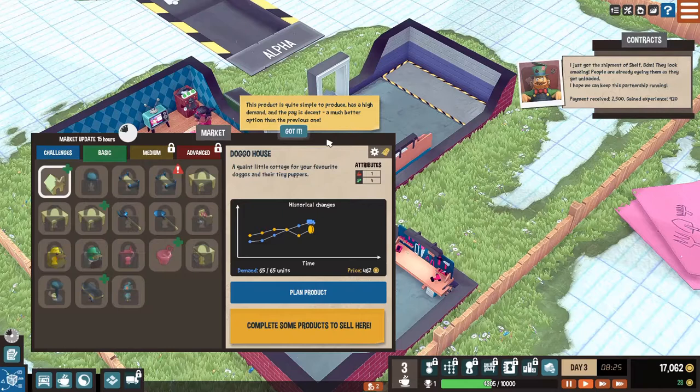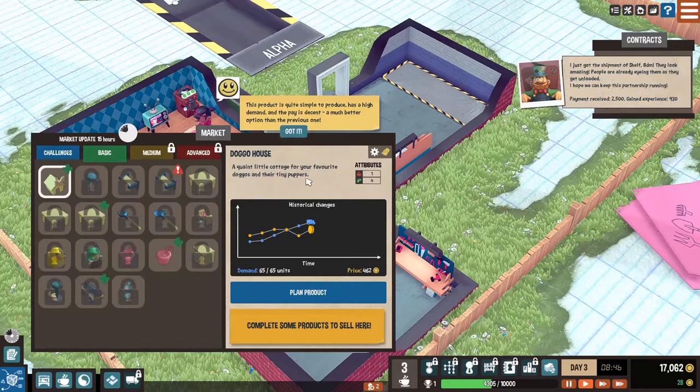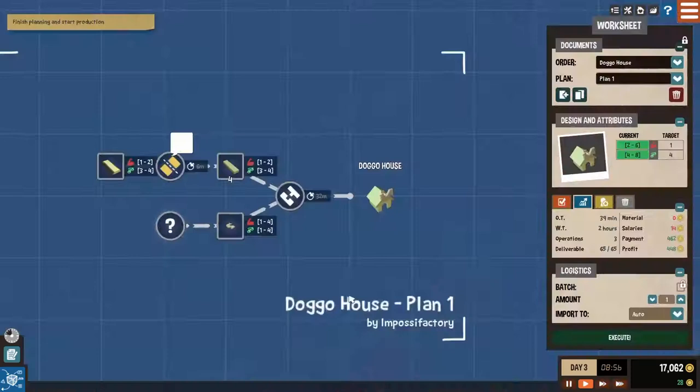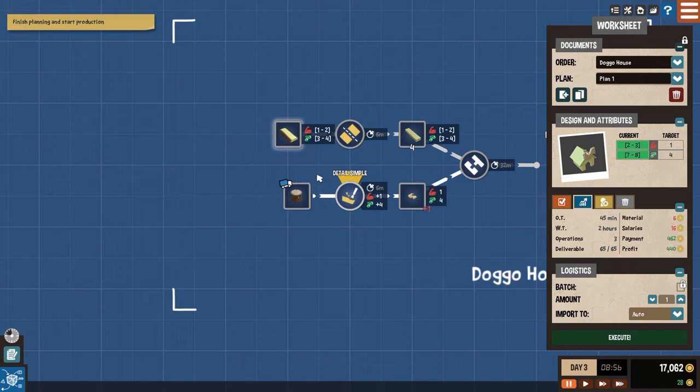This product is quite simple to produce, has a high demand, and the pay is decent - a much better option than the previous one. A doggo house! The demand is high and it looks like it's on its way up. 'A quaint little cottage for your favorite doggos and their tiny puppers.' Let's plan it. We have to hit a minimum of one and four, so we can make this as cheaply as possible. We're going to go with this one because that's as cheap as we can get it.